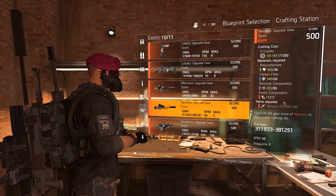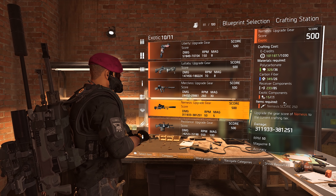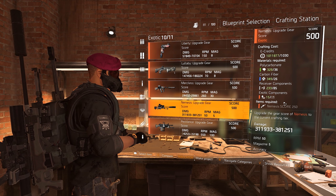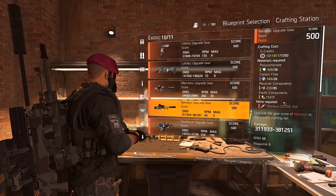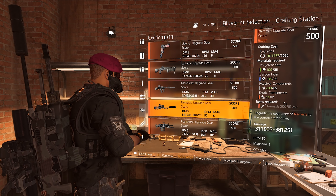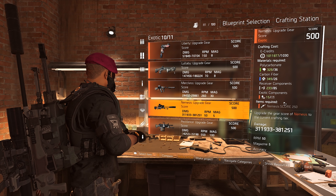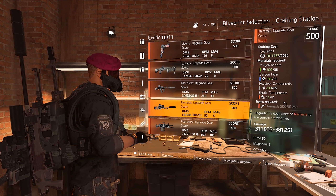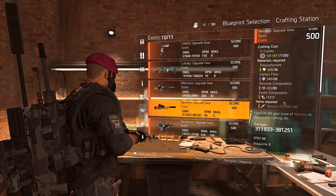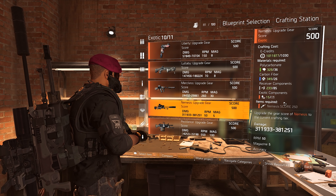After that you just go to the White House, go to the crafting table, and you can craft it. Don't worry if you get a bad damage roll — it is not the end of the world, because you can log out, log back in, and then buy the Nemesis upgrade blueprint at the vendor in the White House. You can basically craft the Nemesis infinite times, you just need the required materials — normal materials plus exotic components, which are a little harder to get.